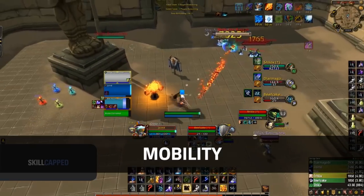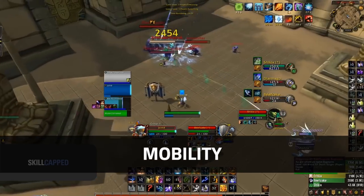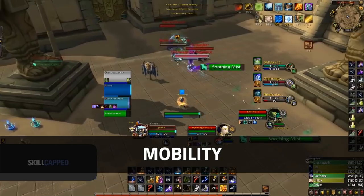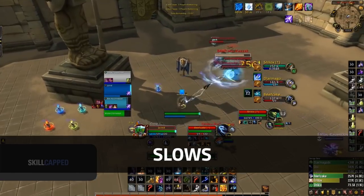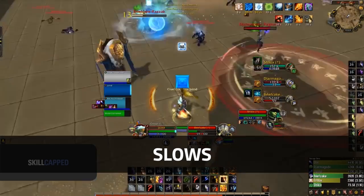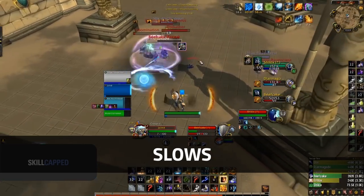With both elemental and mage being very mobile casters, melee and the majority of cleave compositions will really struggle to have uptime, meaning you can often extend games until you can simply outlast your opponent and win on mana. Again, both elemental and mage have very potent slows as well as roots — this combined with their mobility can make playing against them as a melee a very uphill battle.